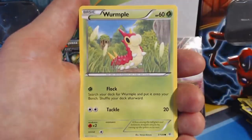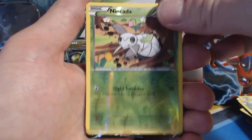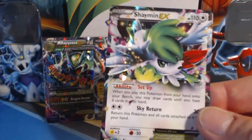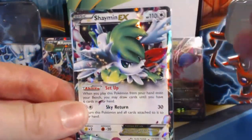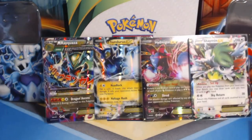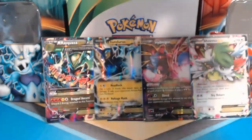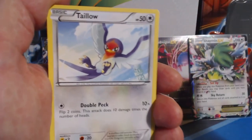Pack ten: Natu, Fletchling, Wurmple, Taillow, Electrike, Gliscor, Tranquil, Wally, Nincada Reverse Holographic — oh! Yeah! Shaymin EX! Let's go! I just got this in my last booster box too. I think this card's worth like 40 bucks, or like 35. It's beautiful — I just want to kiss it, but I'm not going to. That is awesome! I used to get bummed out getting Shaymin EXs when I opened Legendary Treasures, but that card right there is a beaut!